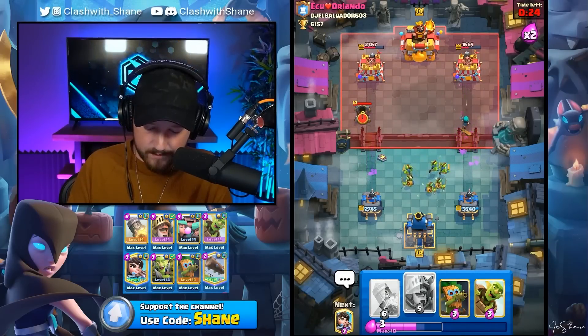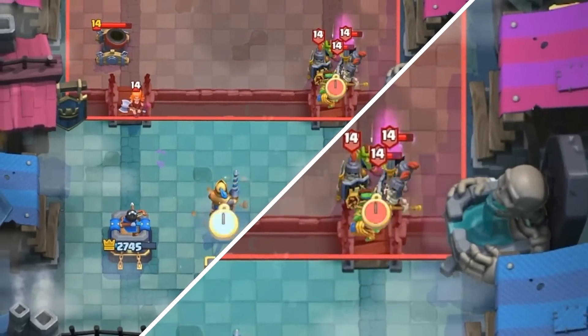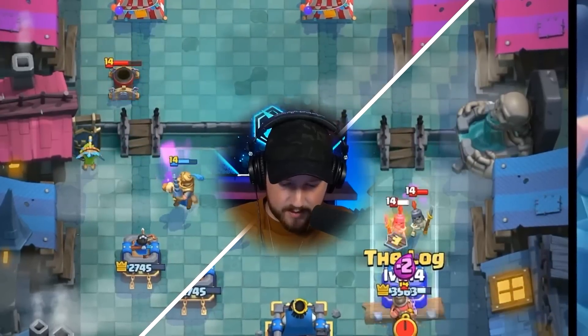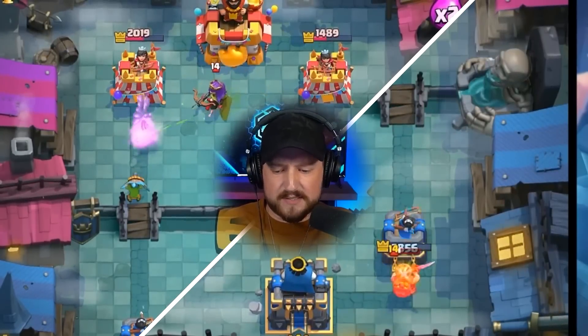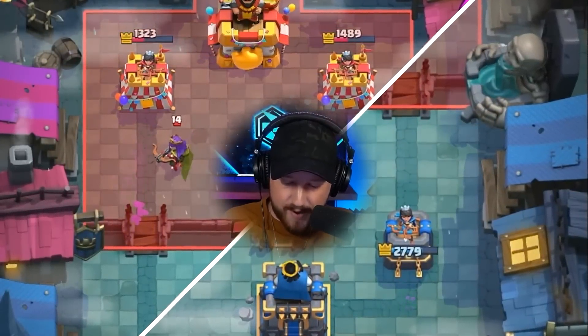Goblin Gang split, distracts the Mortar. Let's go Prince over here for this Valkyrie, also distracting and destroying the Mortar. I'm going to go Dark One over here. Log back the Miner plus the guards. Prince gets in there. Please lock it down, my friend. Oh my goodness, you're supposed to lock that down. I really wanted a Log Spell there, because then I would have just punished you down with my Goblin Barrel.